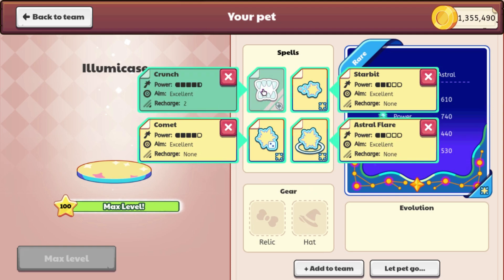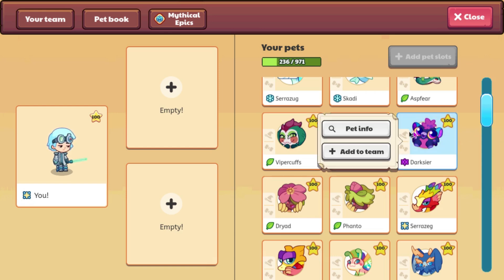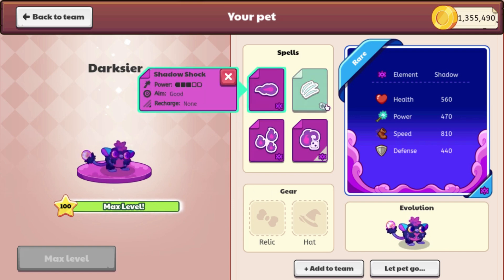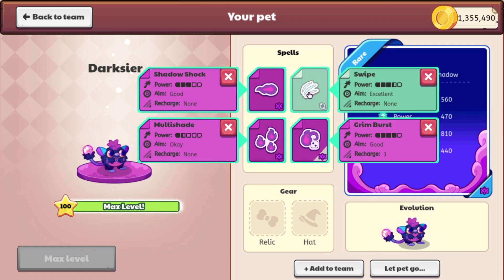The final two pets that we are going to be looking at are these two new pets, which are called Gore Shadow and Darkseer. I'm not really sure what these are going to be in — maybe the treasure track or something, although they don't really seem that themed. We can actually see these on this account. Here is Darkseer. It has Shadow Shock and its attack animation is really cool. It has Multi-Shade, Grim Burst, and Swipe.